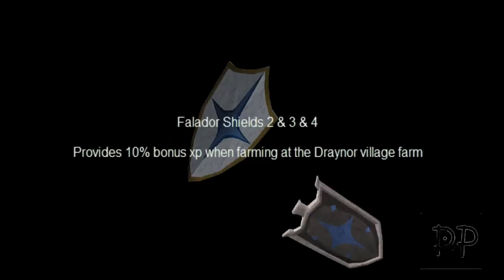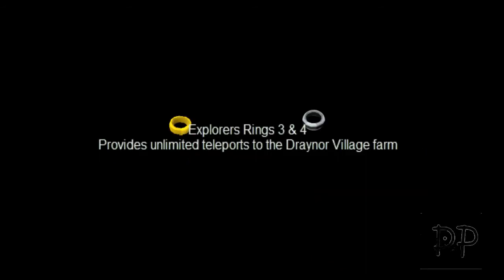Now we have the Magic Secateurs. They basically give you 10% extra crops for anything that you pick with them. Now we have the Fallow Shields 1, 2, 3, and 4 — they give you 10% XP when you farm at the Draynor Village farming patch. On screen now is the Explorer's Ring 3 and 4. They give you an unlimited teleport to the Cabbage Field, which is just south of the Draynor farming patches.